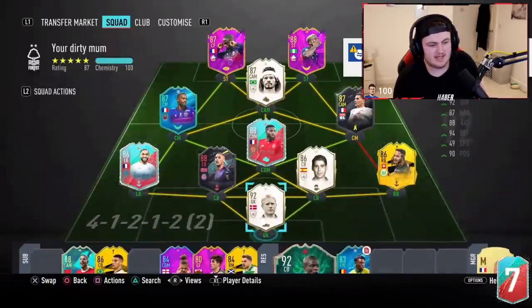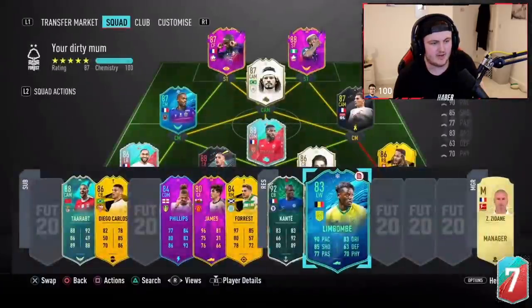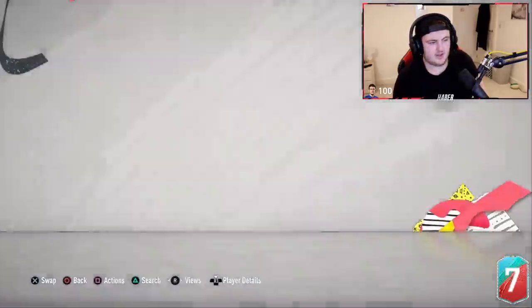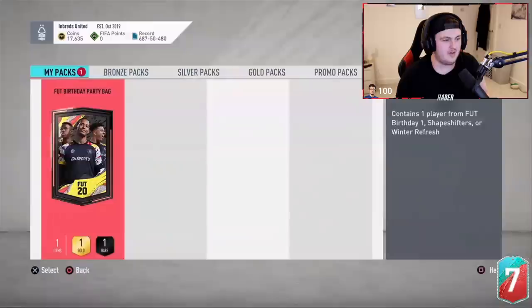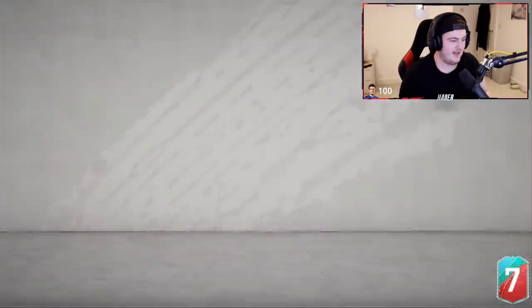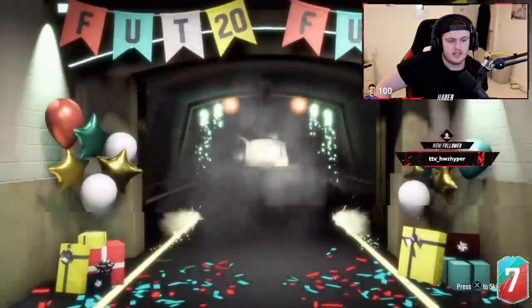Now it's time for Samuel's pack. He's already got an untradeable Kante, and I'm guessing that's an untradeable Limbombe. So we don't want to get either of those. Fingers crossed we get something good. I totally forgot about Kante — another one I totally forgot about. Hopefully it's not Kante. Come on EA. I forgot how many good French shapeshifters there were. Foot Birthday in French. Don't be Shapeshifter French — it's a Shapeshifter. It's a walkout.